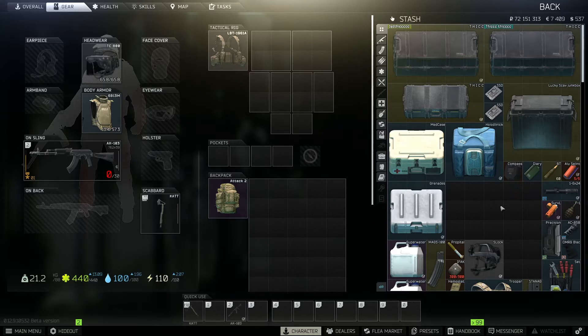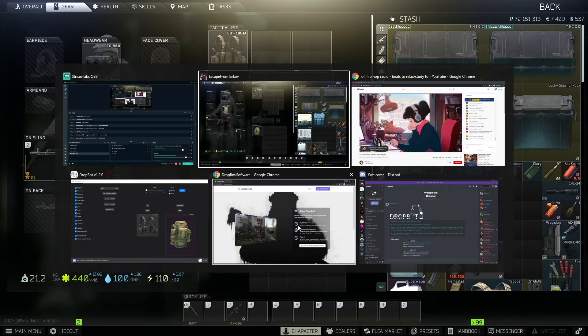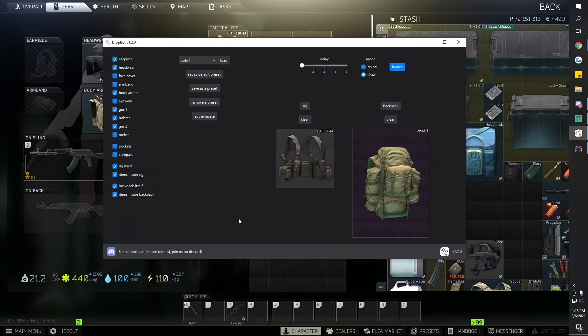So what is a drop bot? A drop bot basically makes you drop an item. Let me pull it up so you guys can see. There are all types of presets and you can make your own preset — that's basically what I did. These are all the other presets. Everything in the preset that I have set I should save — items at the rig too.